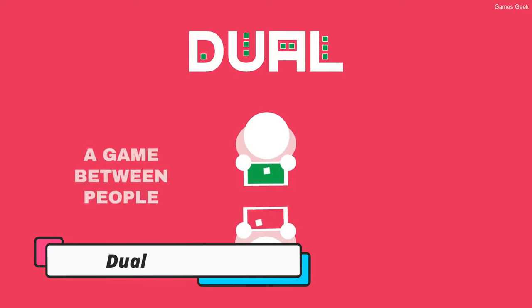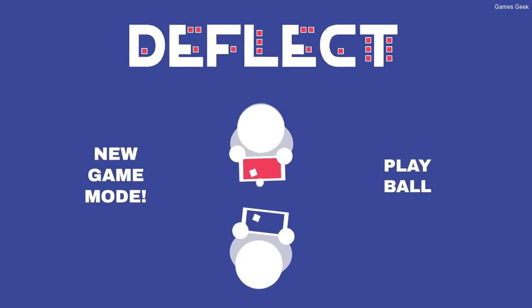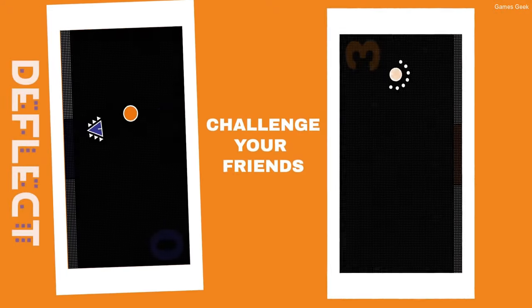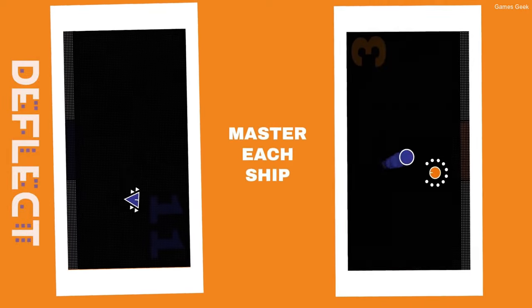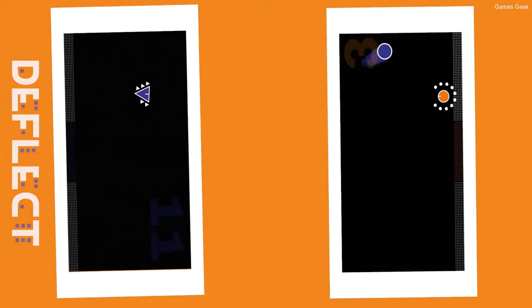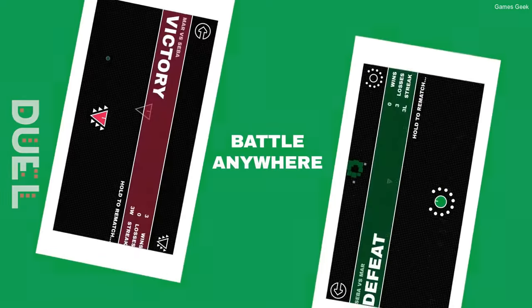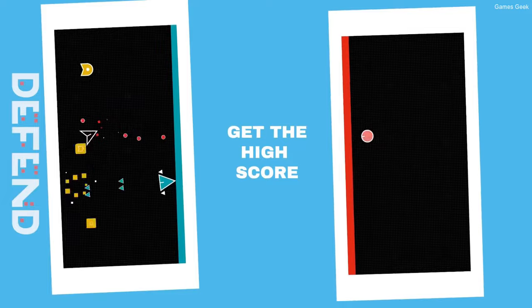Next up we have Duel. Duel is a simple and enjoyable multiplayer game in which one player shoots bullets from their phone screen while the other player dodges them. It's a fun, addicting game that you and your significant other may play together in your spare time. The controls are very simple, and you just need to tilt your phone based on where you want your pointer to go. There are two other modes that you can play if you get the full version of the game, which is a one-time purchase for hours of fun.